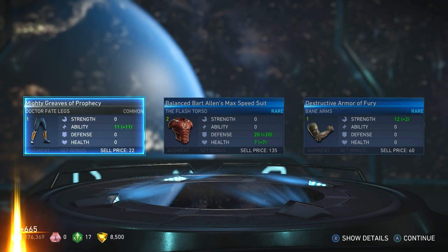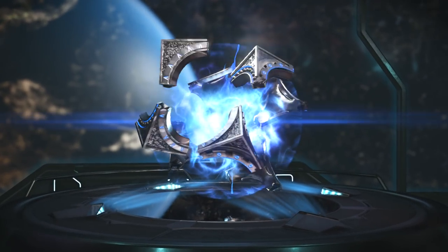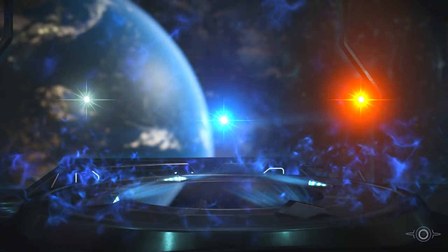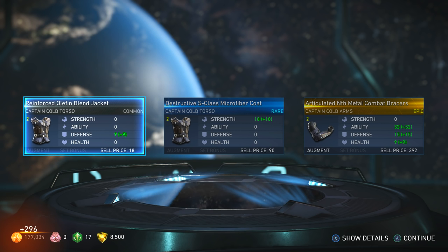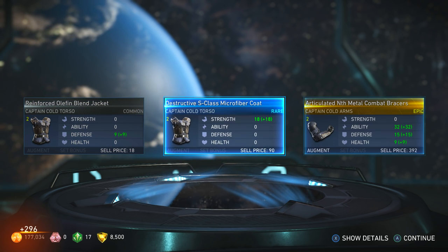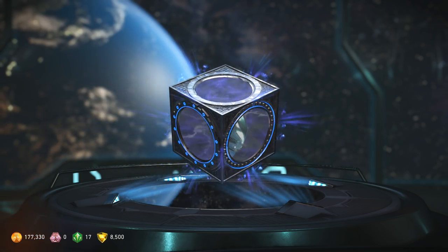New Flash stuff, more Bart Allen gear. Yes — epic, give it to me! Captain Cold again — some Captain Cold arms. Wow, we got two torso pieces and an epic Captain Cold arm.